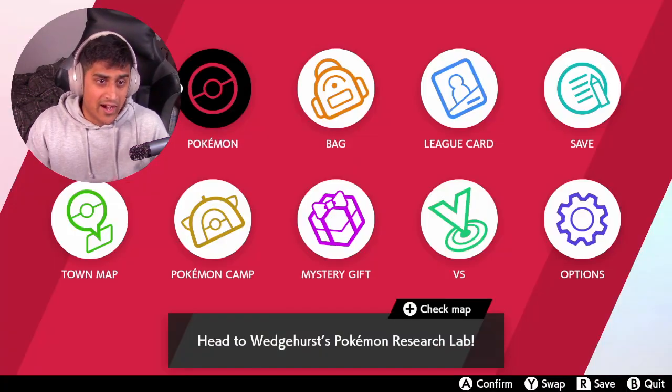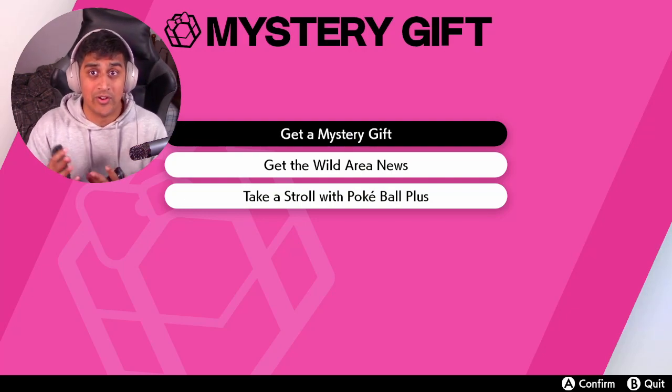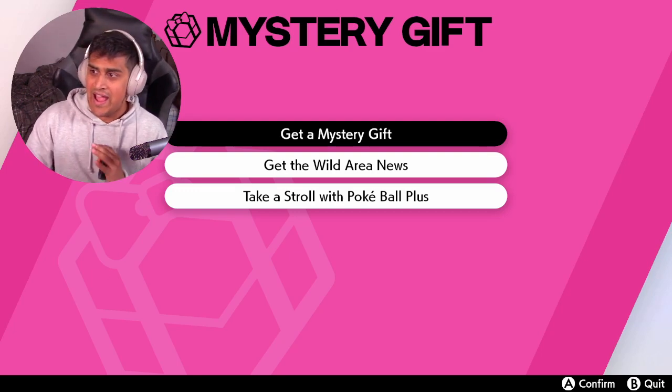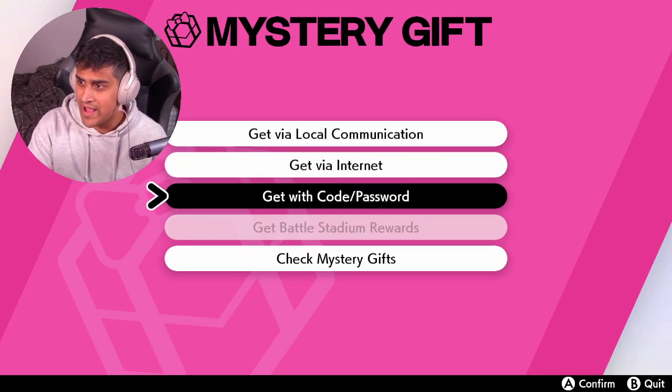So what we're going to do is you're going to hit the home button and go to Mystery Gift. I'm going to do this with you, so follow along. Actually do this while you're watching the video — go get your switches and start entering this in.